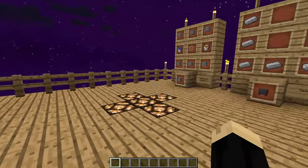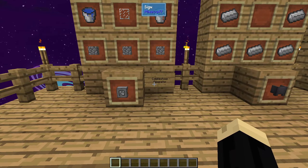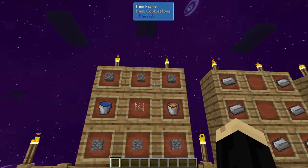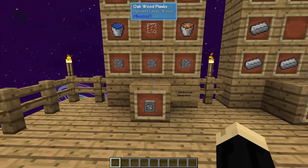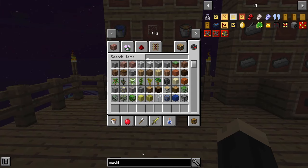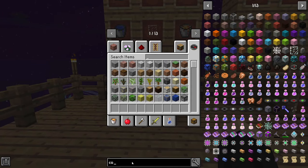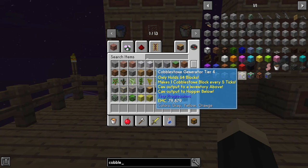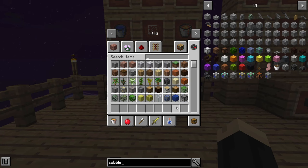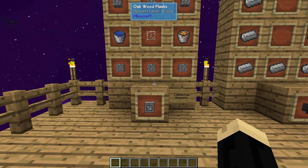A few things we're going to need for this setup. We're going to start with the cobblestone generator. A tier one cobblestone generator is going to be six pieces of cobblestone, a piece of glass, a water bucket, and a lava bucket. There are other versions that produce cobblestone faster — tier two is iron, then tier three, four, and five. The higher tier cobblestone generator you get, the faster you're going to produce power. I do recommend upgrading to tier five as soon as you are able to.